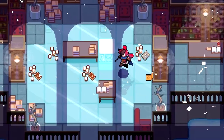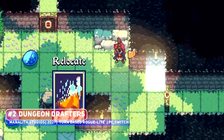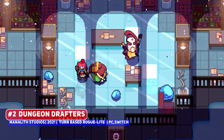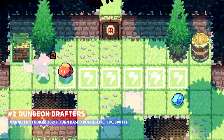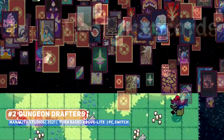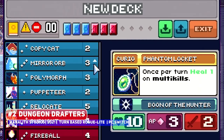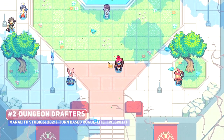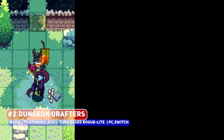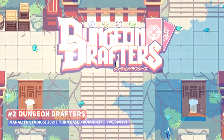One of my most anticipated titles is Dungeon Drafters, a deck-building turn-based roguelike with awesome pixel art. If you played Crown Trick from 2020, you might see some similarities — the focus is on elemental magic and the synergies you can create using spells. It does have an adventurer town hub between runs and even a fishing minigame, which is something I love in all games. The Kickstarter campaign stated a tentative release window of July 2021, but in the most recent update in December, developers hope to get the game out sometime this year.